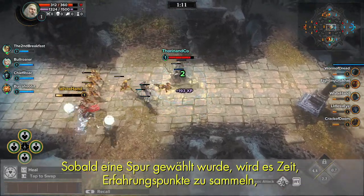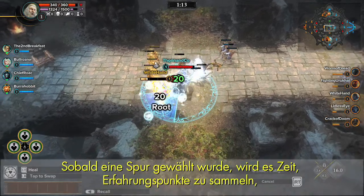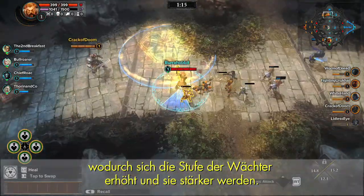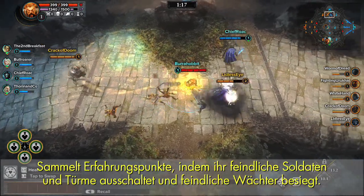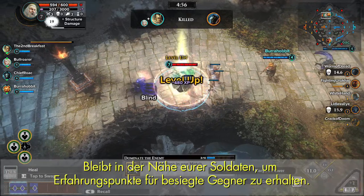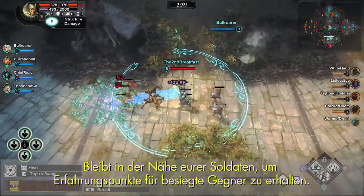Once you choose a lane, it's time to gain experience points, which levels up Guardians, making them more powerful. Gain experience points by taking out enemy soldiers, towers, and defeating enemy Guardians. Stay near your soldiers to gain XP for their kills.